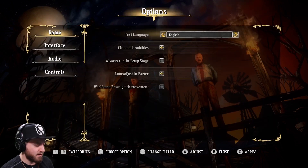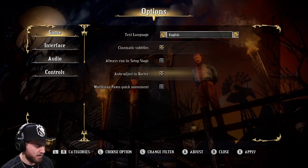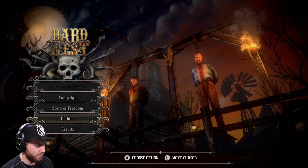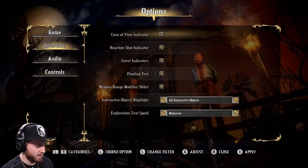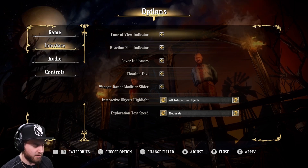What do we got for options? Games in English, Cinematic Subtitles, Always Run the Setup Page, Auto Adjust the Embarter, World Map, Pond Quip Movement. Didn't mean to get out of that. Interface: Cone of View Indicator, Reaction Shot Indicator, Cover Indicators, Flowing Text.